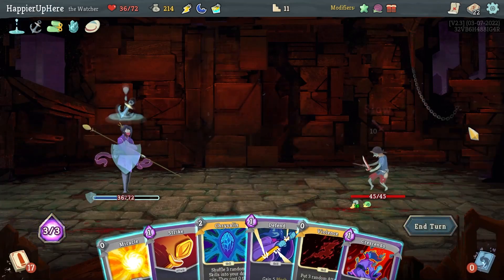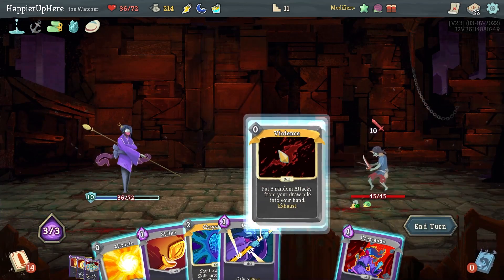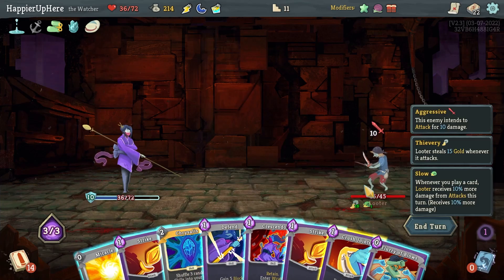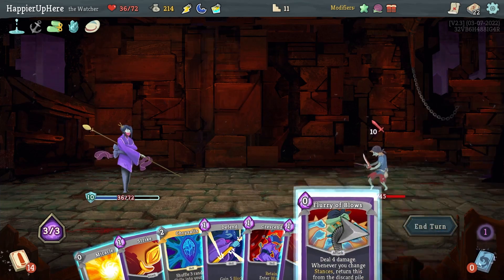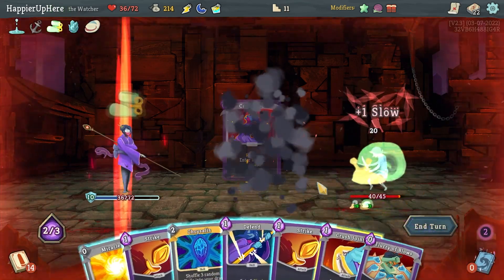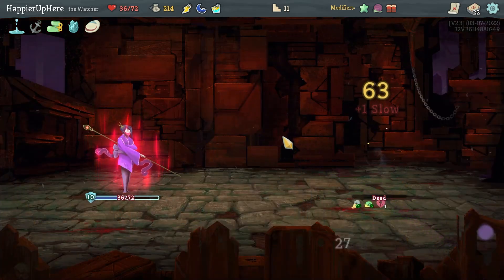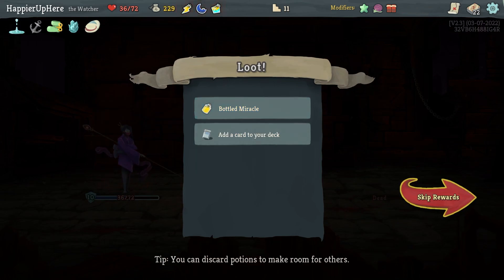Let's do Violence here — I kind of want to do Crescendo. I'll take a little damage but might be able to kill. Flurry of Blows, Crescendo, then Crush Joints, Flurry of Blows again — that's enough to kill, the vulnerability really helps. We got a Bottle of Miracle — I already have an energy potion so I don't think I'll need it.